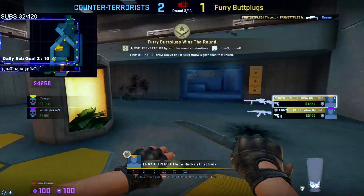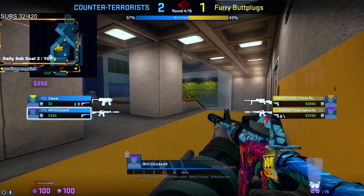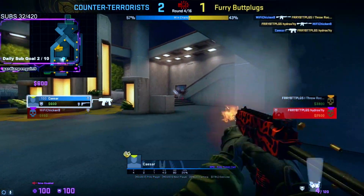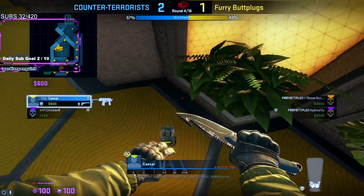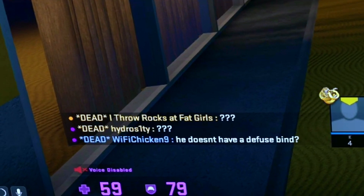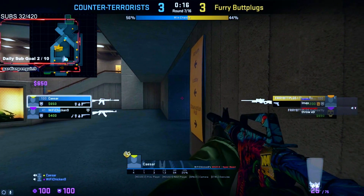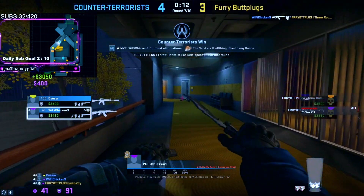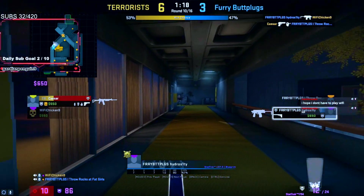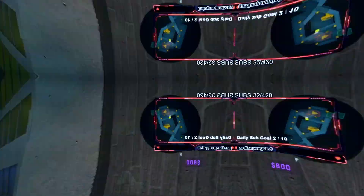Caesar wasn't able to pull it off. Furry Butt Plugs with their first round win. Wi-Fi Chicken is coming in for the flank, watching the upper area with Caesar right below — they have this upper-lower strategy going on. Wi-Fi Chicken takes him down, bringing it to a 1v1, and Caesar won the round. It's now 3-1 for the CTs. Wait — does he not know the key to defuse the bomb? Did he not bind his defuse key? I'm gonna try to sneak up mid. Wi-Fi Chicken timing — left side — oh let's go!